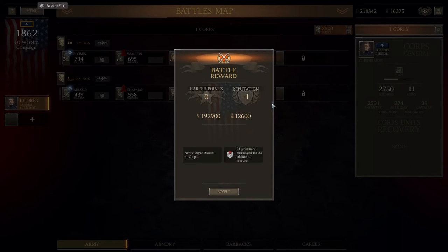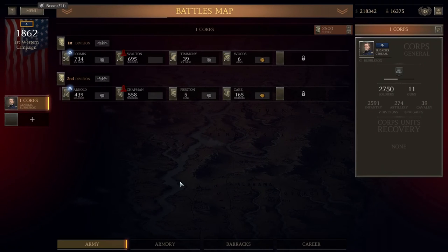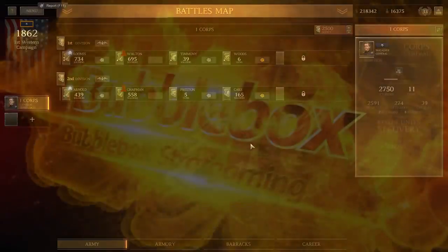So we still get a little bit of reputation and some dollars, but no career points unfortunately. 23 prisoners, and again army organization plus one corps. So that's it for today — a draw in the end. We'll move on with the campaign at the beginning of the next episode. Thank you very much for watching. Please do give me a thumbs up if you enjoyed this video, and I'll see you in the next one.